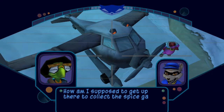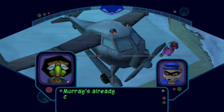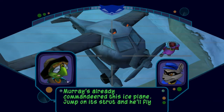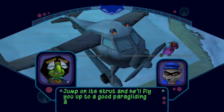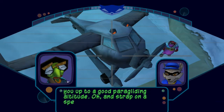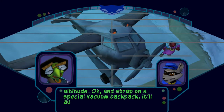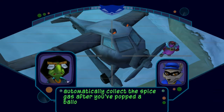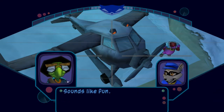How am I supposed to get up there to collect the spice gas? Murray's already commandeered this ice plate. Jump on its strut and he'll fly you up to a good paragliding altitude. And strap on a special vacuum backpack — it'll automatically collect the spice gas after you've popped a balloon. Sounds like fun.